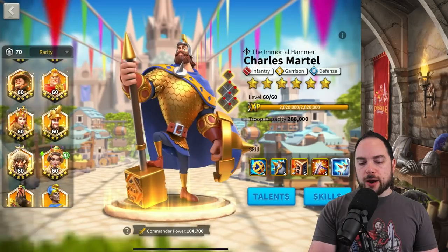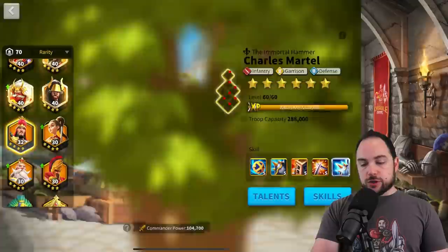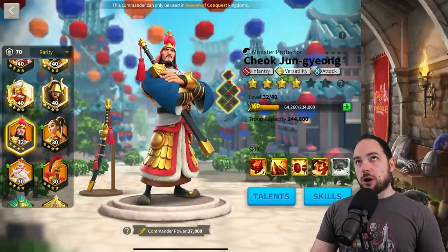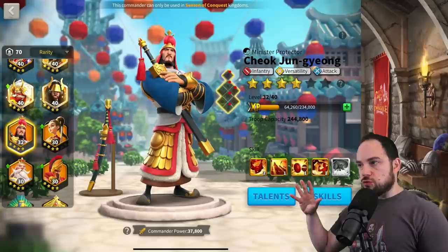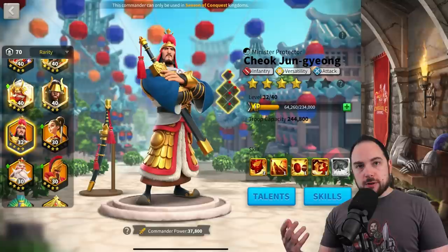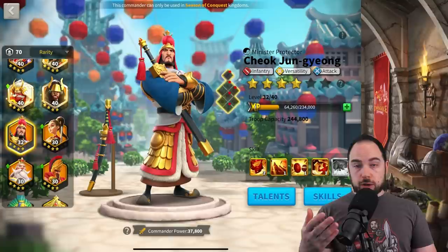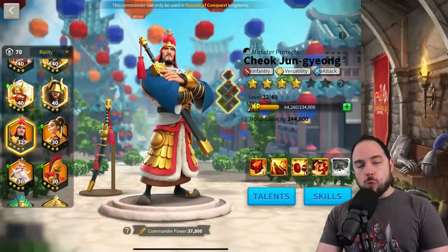The last combo I need to talk about — one that didn't perform well in 1v1 reports but might actually be quite good in the field — is CJ with Pakal. Both commanders are kind of greedy in that they do their own thing without contributing to the group fight. CJ does really strong single target damage with occasional AoE and boosts his own skill damage; Pakal is really tanky and does a little damage. Put them together and you get a balanced march: if you get focused you'll be fine, and if you don't you'll do a fair amount of damage. I think it would work well, but I'm not yet convinced it's a meta march.